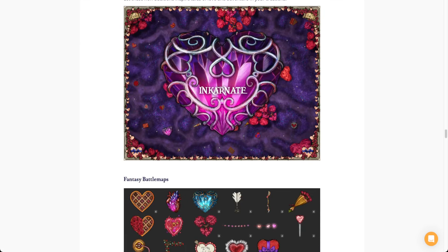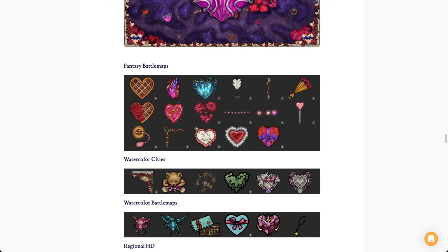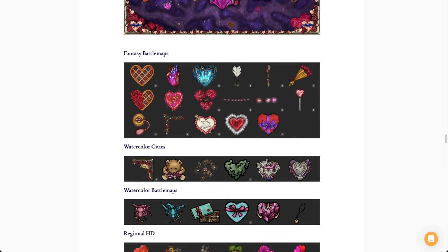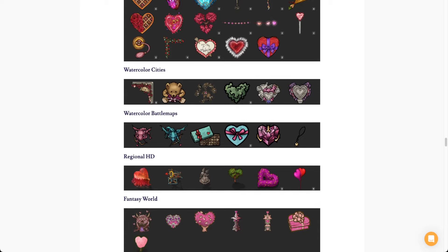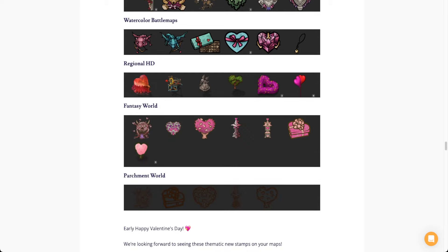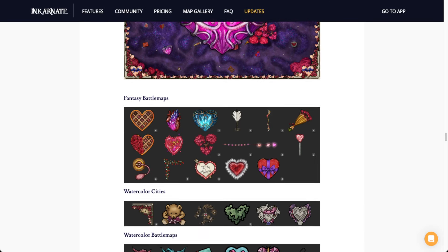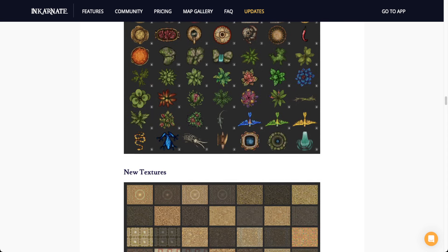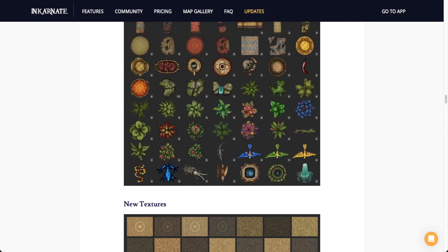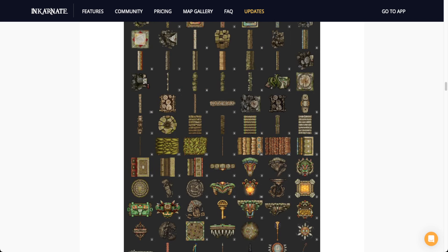These are going to be little mini packs associated with each style — you've got the art for fantasy battle maps, cities, watercolors, battle maps, regional HD, fantasy world parchment, the whole works. So definitely go check those out and play around with them. I also want to mention that we're going to be doing a special jungle stream on Friday of this week, 3 p.m. PST. We're going to make some cool jungle stuff.